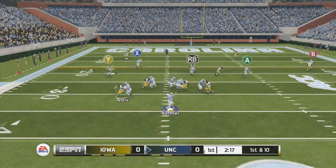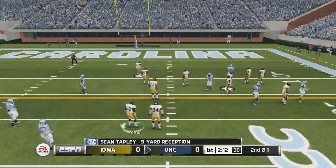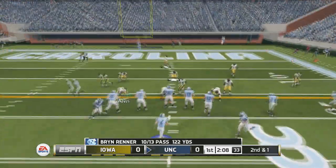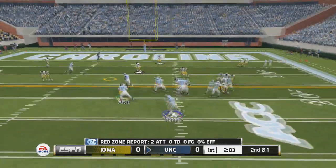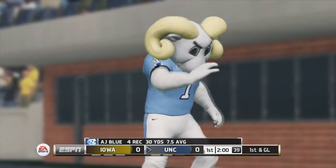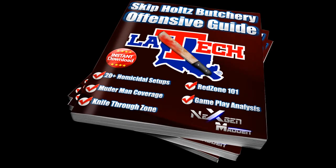On the right side of the field you got the A receiver on the whip route versus man and the RB receiver. So we have about four man beaters with the exception of the streak — you can put the streak on anything you want with the B receiver. Here's against zone right quick: as you can see, you got the X receiver and the Y receiver underneath. The Y receiver gets open because all the zones fall back in coverage and he runs right underneath. Be sure to check out my guide if you liked this — I have about 30 more setups that complete the LA Tech guide.